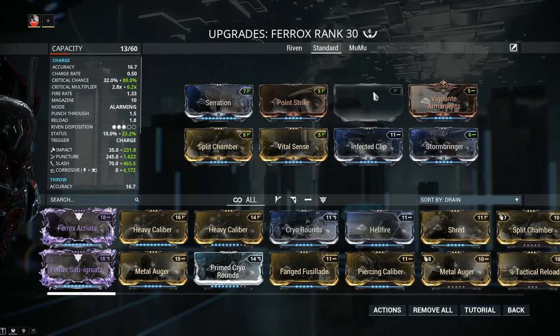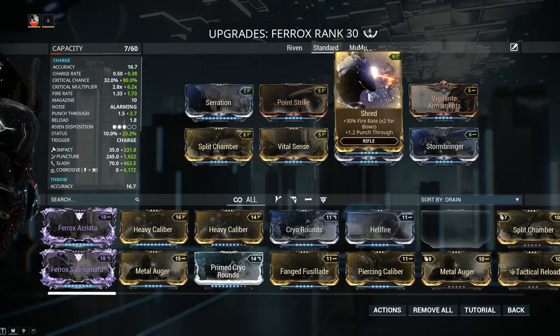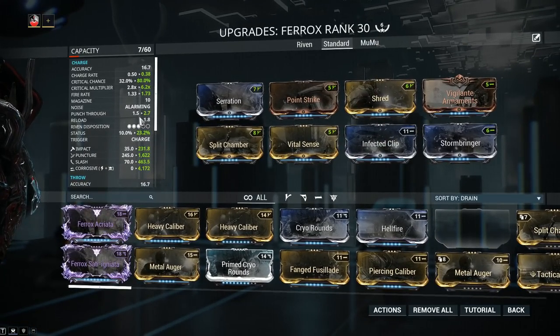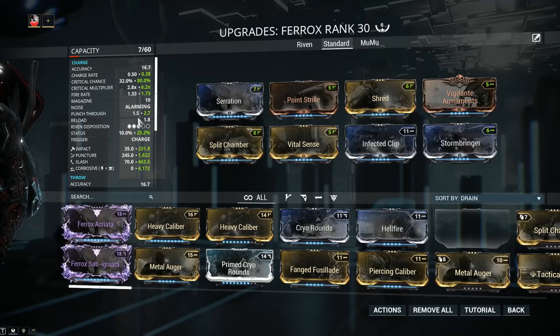We still have one more mod slot left — this is what I call the option slot, to cater each weapon to your individual playstyle. If you have Prime Shred, definitely go for it, as it gives 55% fire rate and 2.2 meters of punch-through. You might think the weapon already has 1.5 meters of punch-through, but as explained in the linked video, 1.5 meters is simply not enough sometimes, so going for a bit more will prove worthwhile.